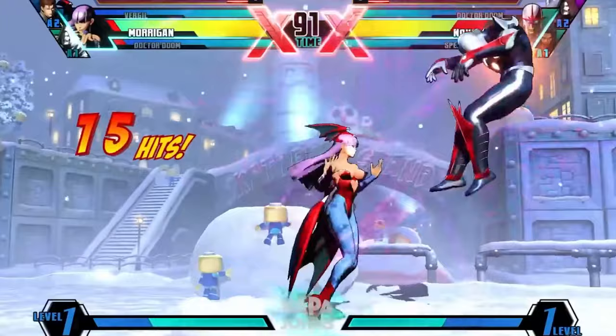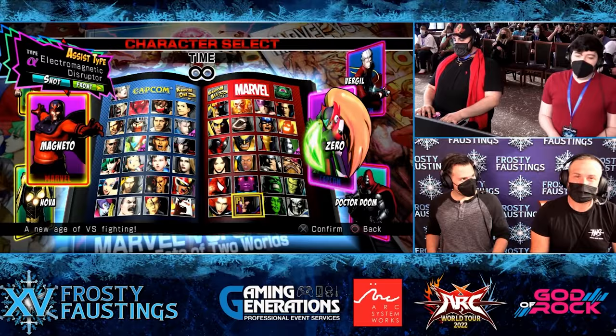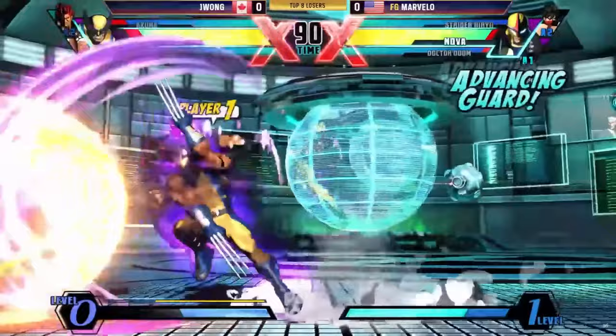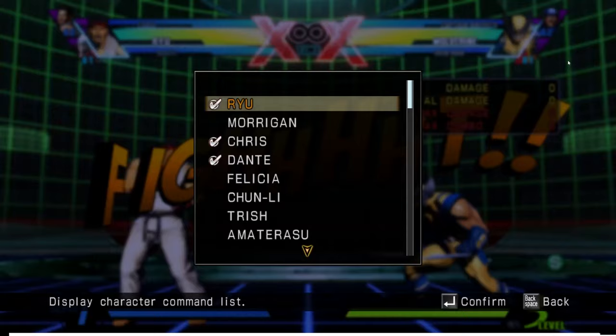Ultimate Marvel vs Capcom 3 is a 3v3 fighting game. You choose from a roster of stars from Marvel Comics and Capcom video games to battle it out until one player defeats all three of the opponent's characters. The game uses six buttons: light, medium, heavy, and special, which are your basic attack buttons you'll use in combos, and Assist 1 and Assist 2, which you can press to call assists or hold to tag in and out.